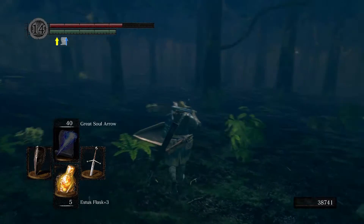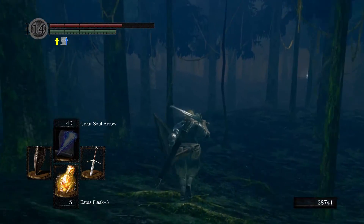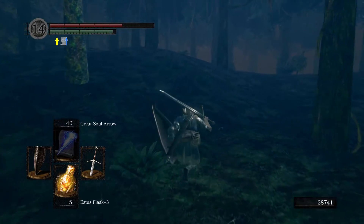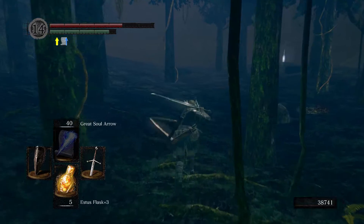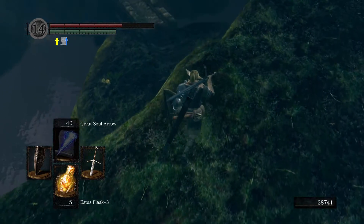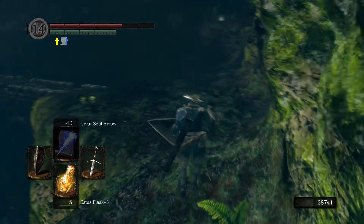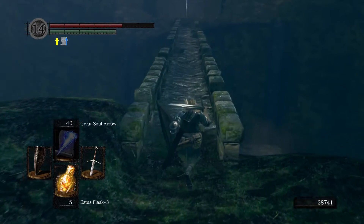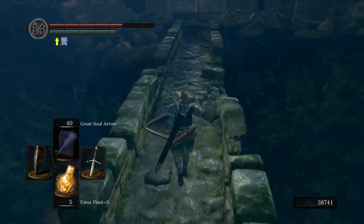There is an entire forest to explore over that way and we are going to do that. But I want to face Sif first because it's here and I've only got five Estus flasks. I should have reversed hollowing and I should have kindled the bonfire — this is quite a long run. I'm pretty sure it's possible for some of the tree enemies to follow you down here, so just make sure there aren't any.